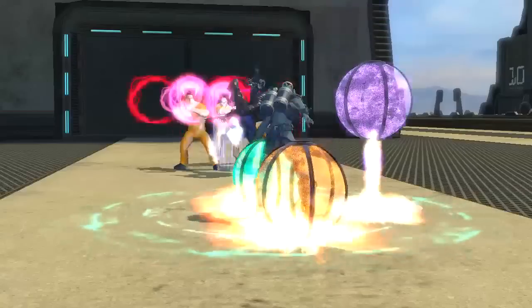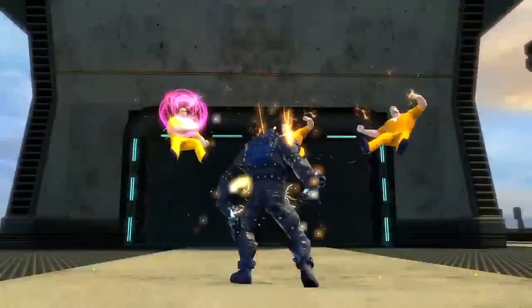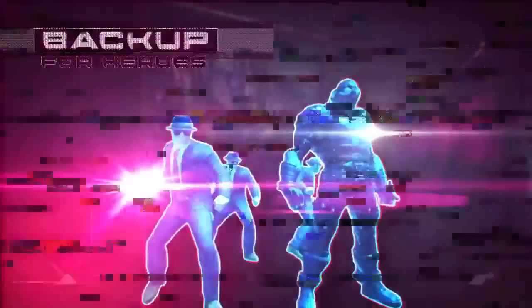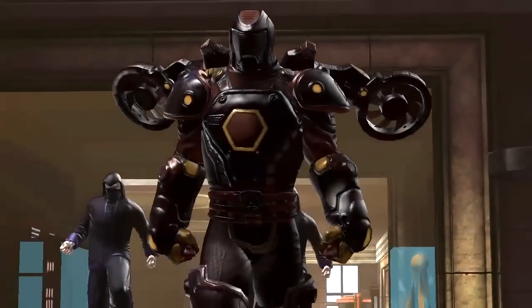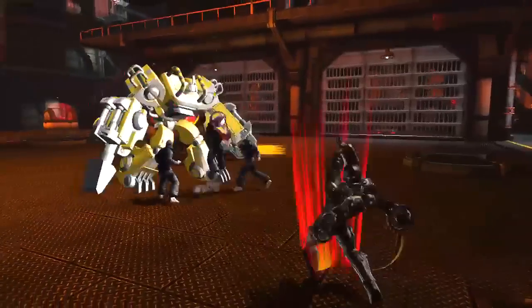Supply drops will grant you critical healing and buffs when you need them most. Sometimes even a super-powered human needs a little help. Enter backup for heroes and henchmen for villains. Your new companions take on the theme of any base you own and fight bravely with you in battle.